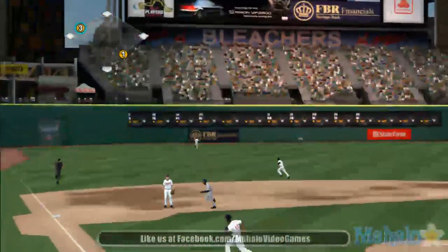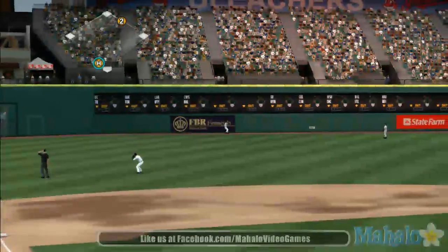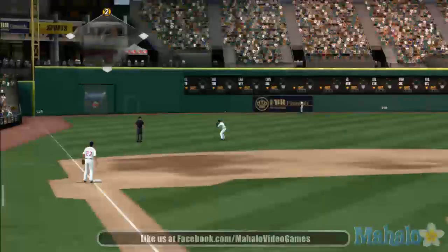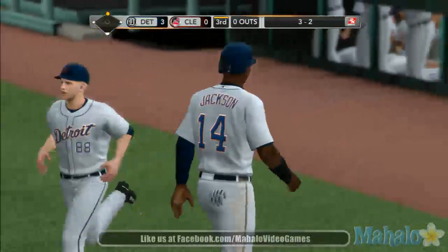Swung on, hit well, out there to deep left center field, back at the wall — bounces up against the wall. And Jackson crosses the plate. And the Detroit Tigers — wow, what a momentum swing for them.